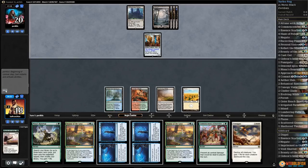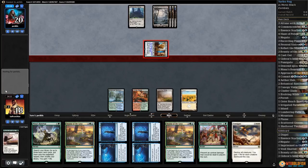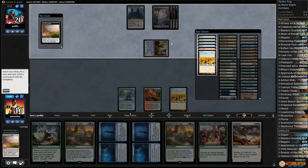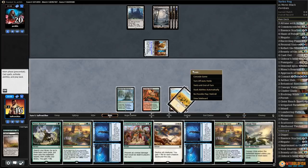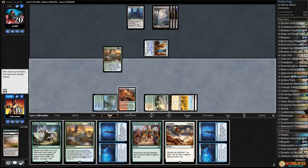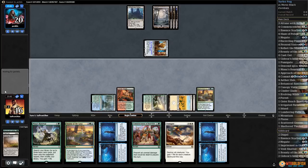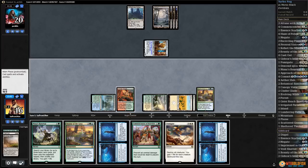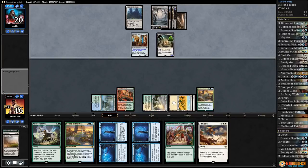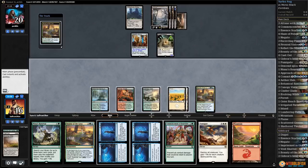Gotta be Mastery, right? Opponent gets in for two, and passes. What did our opponent keep? Oh, they probably have a handful of removal spells — that makes more sense. I think we just grab another white source and a Canopy Vista. We just gotta play Bounty, get the card draw going. We're not under too much pressure yet. Play Bounty, pass the turn. Now we get to start drawing extra cards. One of the advantages of playing essentially zero creatures is your opponent gets stuck with a lot of removal spells that don't do much.